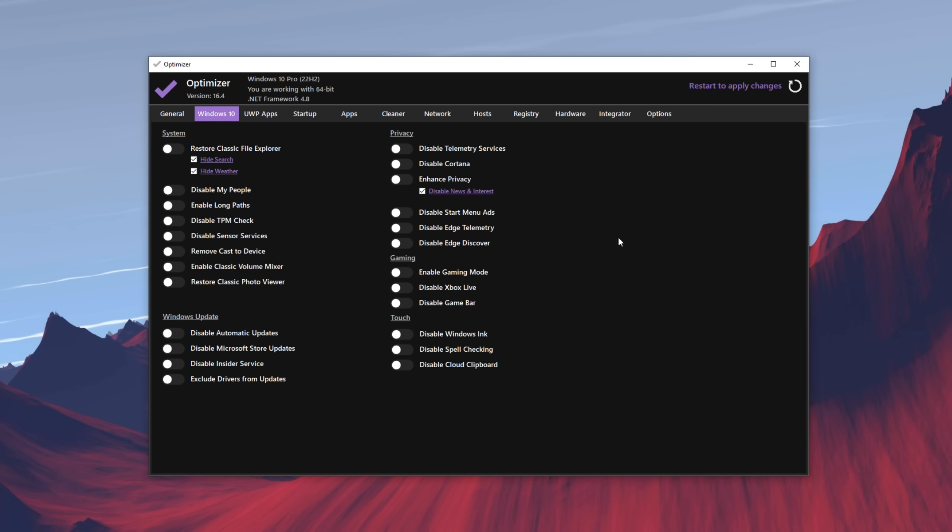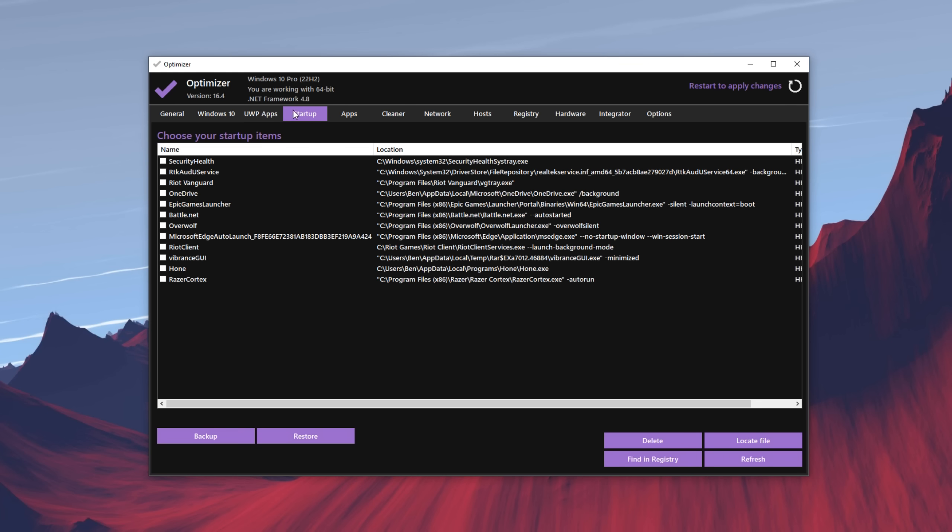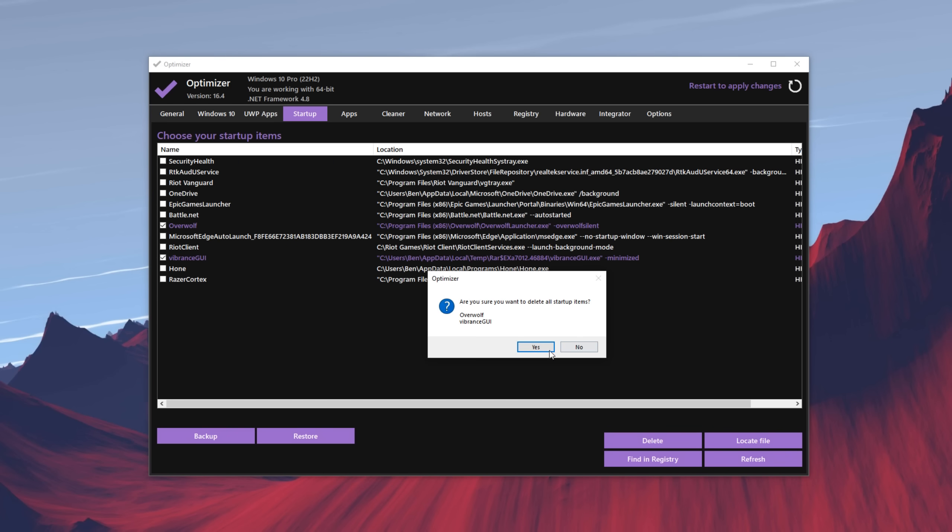In the Windows 10 section you can do a lot of manual optimization — gaming modes, Windows settings, system settings, all that stuff. Obviously you want to enable gaming mode, disable Xbox Live, and disable game bar. Those things run in the background, are annoying, and take up a lot of storage — they have clipping software and stuff. Also make sure in your startup apps you don't have anything randomly starting up. It shows all your startup apps — I don't need Vibrance GUI, Overwolf, and all this random stuff. You can go ahead and delete those.